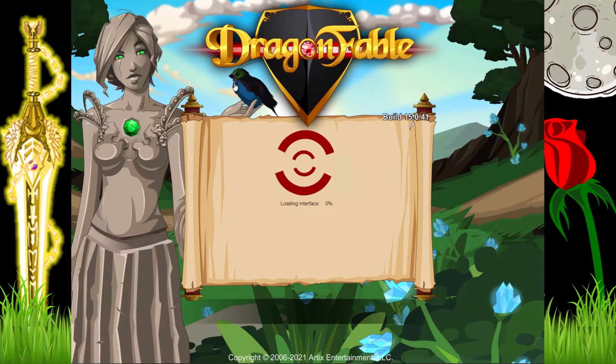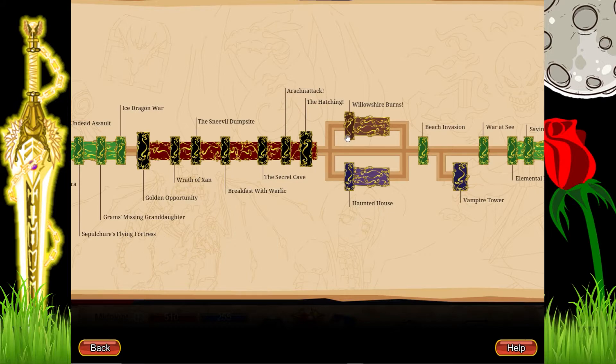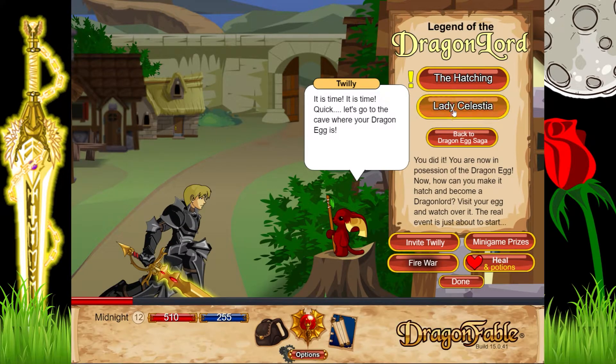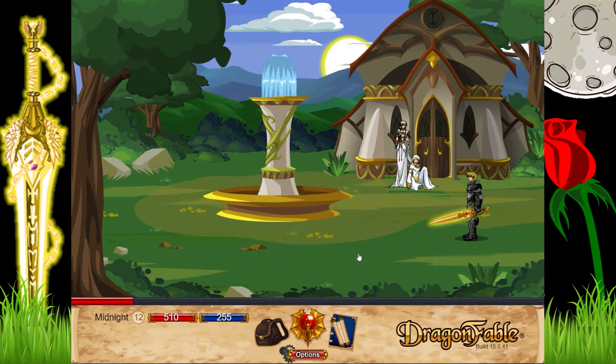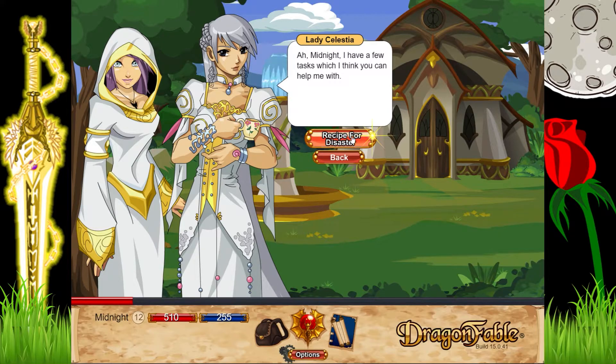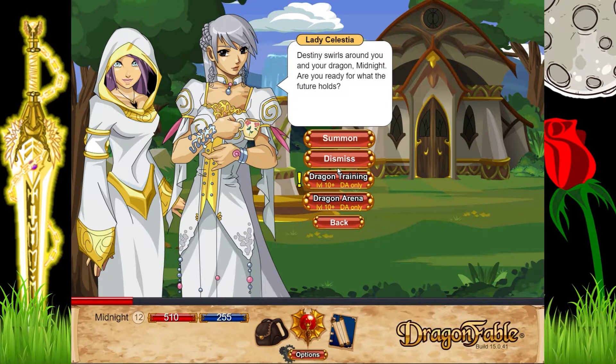For dragon amulet players, going to Lady Celestia would be the next step. The main step in the story is to travel around with our dragon. We're gonna go to Lady Celestia quickly even though it doesn't really make a difference for free-to-play. Here we have Dragon Lord — a dragon amulet class — primal dragon skills we unlock later, some dragon-based quests, dragon rider for training, and dragon arena for battles.